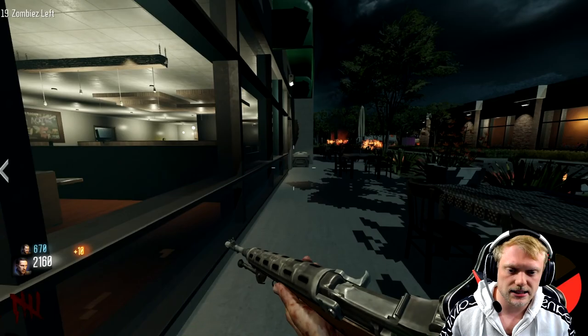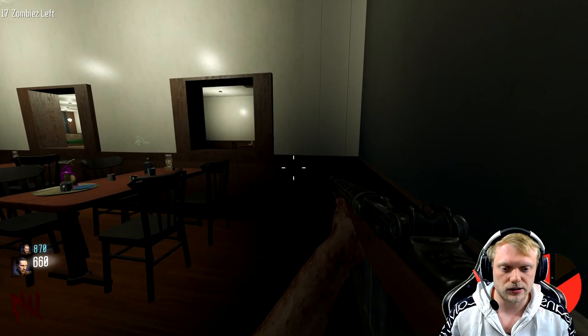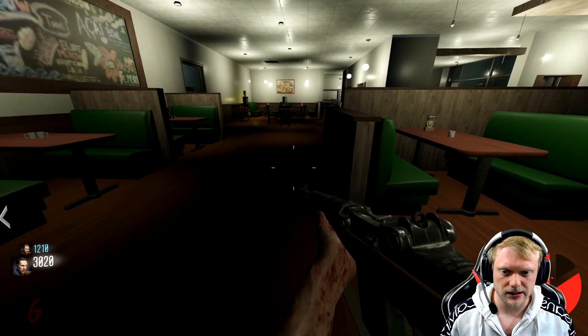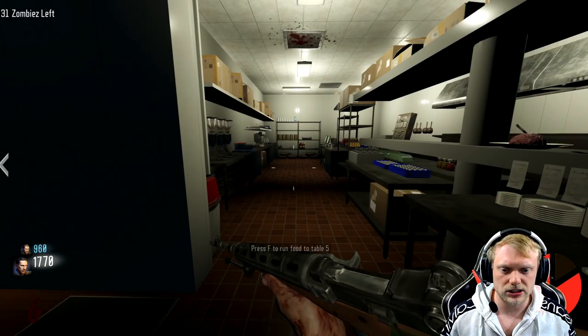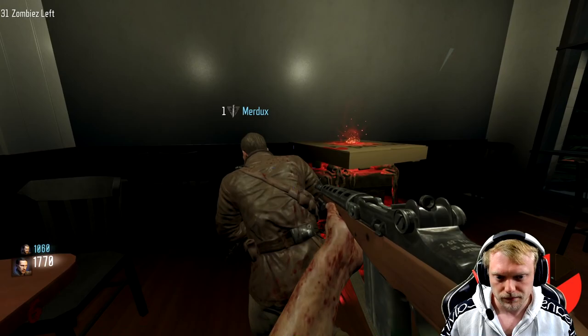We're not going to worry about it — I'm going to get a different gun later on. Now we're getting into this next area which is the restaurant, opening it for 1500. This is the second soul box — there's only one way in, which is quite nice. Now we're going to find the first pack-a-punch part. It's actually in here; sometimes it's the hardest place to find because it blends in so well, but that means it's in the kitchen. Here's the second part of power — so that's both parts of power, you don't need anything else.